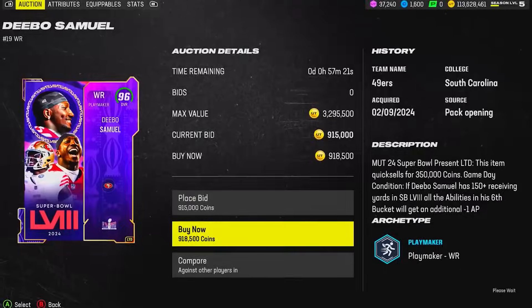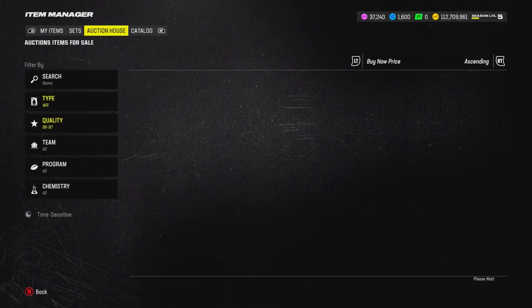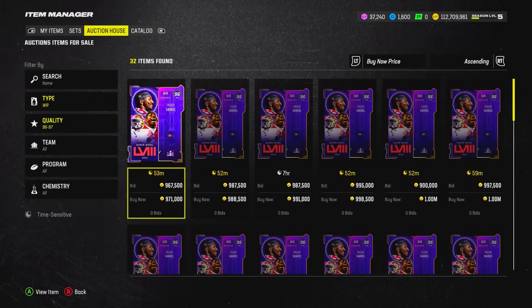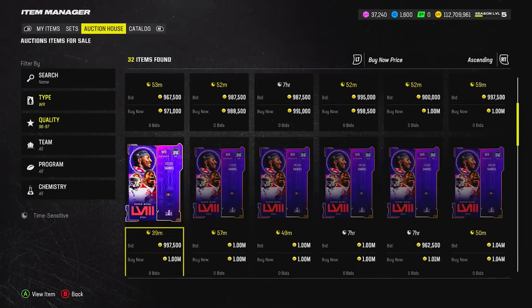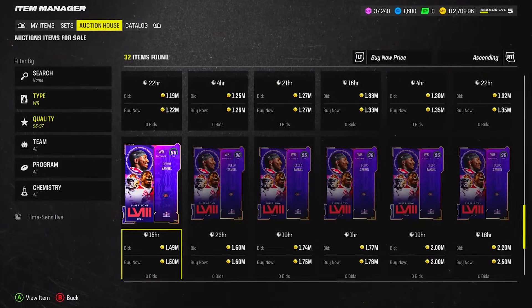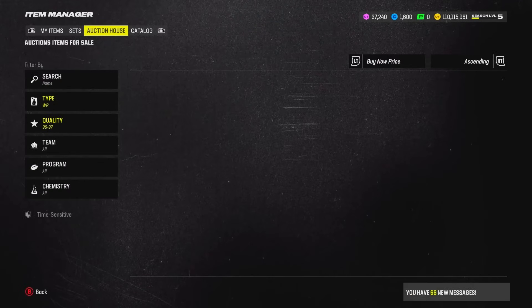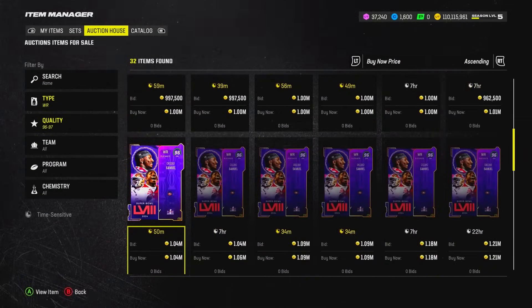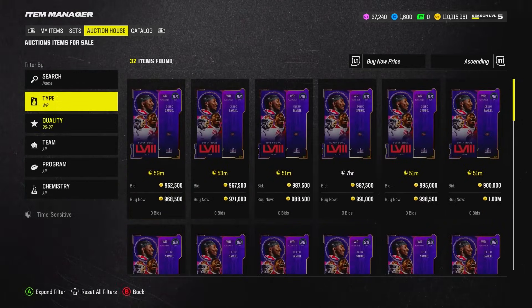The problem with game-day condition cards is that if Debo Samuel gets 150 yards and a touchdown or two in a low-scoring game, he's probably winning MVP — and then the LTD becomes irrelevant because he's getting a 99 overall card. They've set it up so that if they hit the condition, they're winning Super Bowl MVP and their LTD becomes meaningless. EA doesn't really think a lot — I've started to learn that over the many years I've played Madden. Those are our top two receivers.